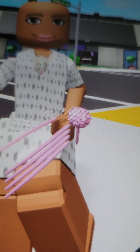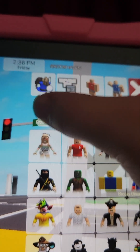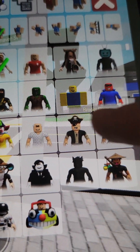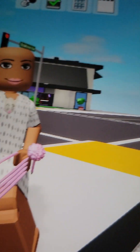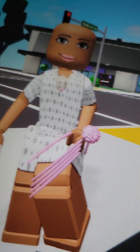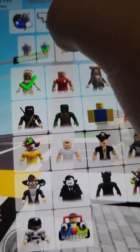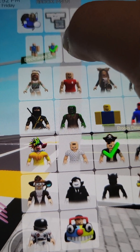So the first things first, we are going to need to go to this guy with the blue clothes right here, and then go to this right here. Then we need to click on the pirate. Now we need to go on the second one — basically click on this one.